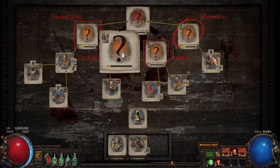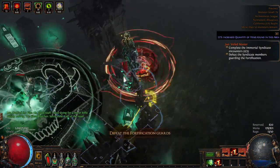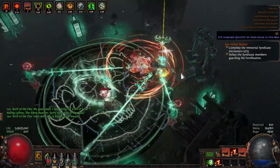The next category is Fortification. You run up to a big fort, break down a wall, and then there's a bunch of Syndicate members inside that you're going to attack.